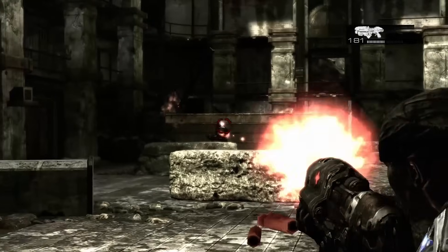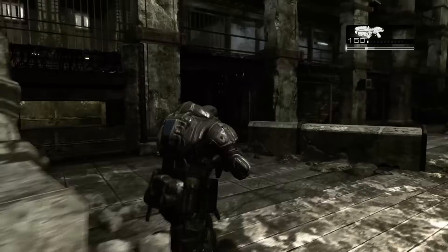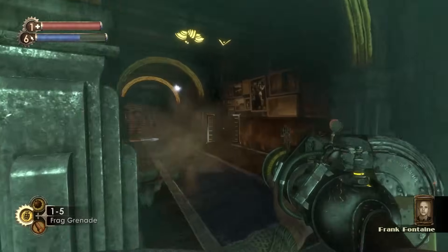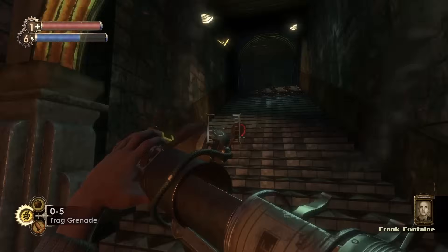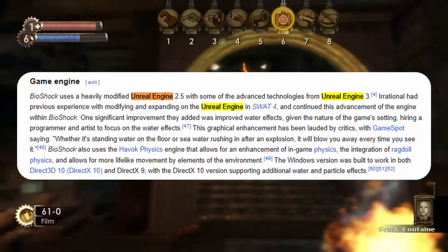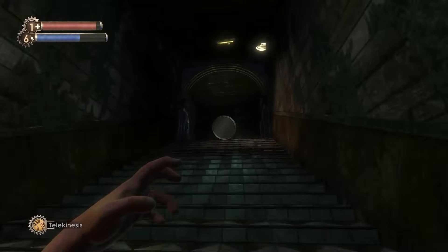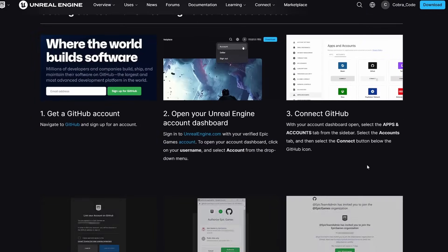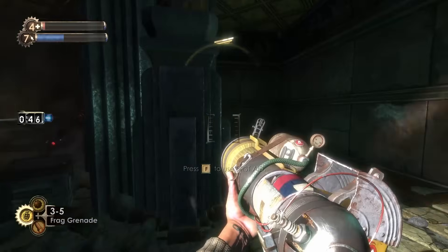By the time Bioshock released, Unreal Engine 3 was already out and impressive titles such as Unreal Tournament 3 and Gears of War set a new standard for graphics. Despite having been created with Unreal 2.5, which is a much earlier version, Bioshock was able to compete with these titles when it came to graphical prowess. This was made possible through custom engine modifications by the development team and backporting shader technology from Unreal Engine 3. Back then you'd have to be a licensed partner to do so, but nowadays we all have access to Unreal Engine source code, and even though it's quite challenging to make changes, you absolutely could add things to the engine for your specific use case.